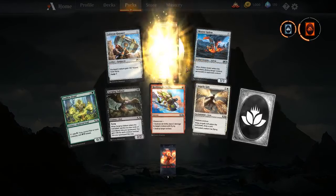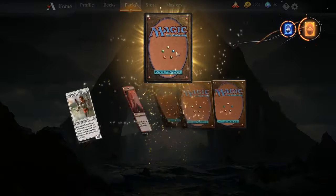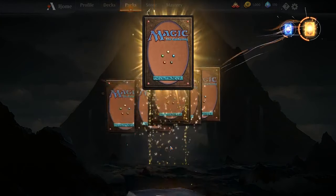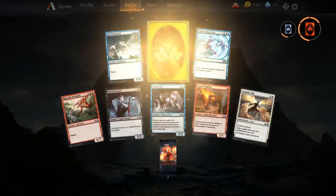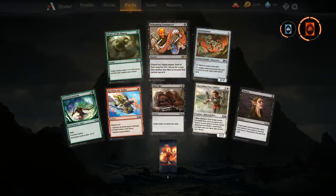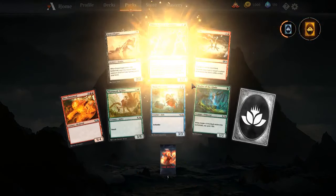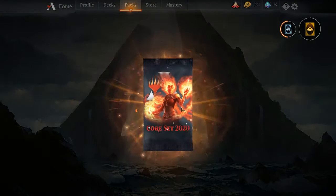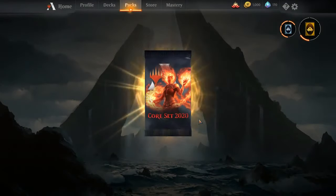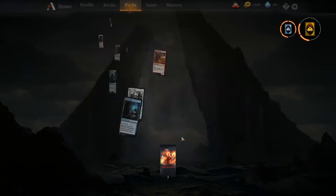Unfortunately it's not a pre-release sealed or a draft, much like I was hoping for. We get one pack here — Temple of Epiphany, that will help with our Temur deck. Temple of Mystery for our blue-green Simic decks. A rare wildcard, which is quite useful. Temple of Scheming Symmetry — not too excited about that. Thunderkin Awakener, that's my fourth one I think. Dracusef More Flames — I really do need that for my reanimator deck. Embodiment of Agonies — not really what I'm looking for.